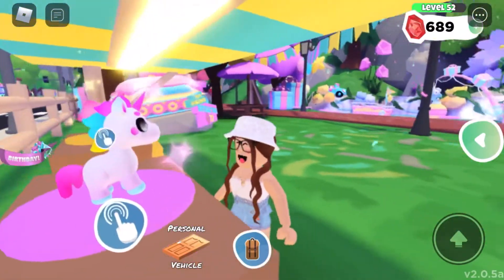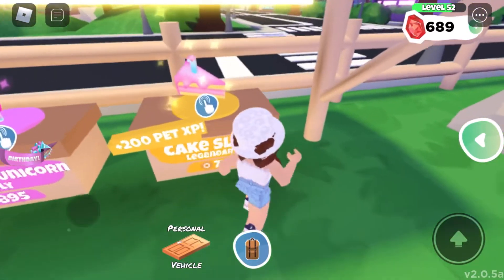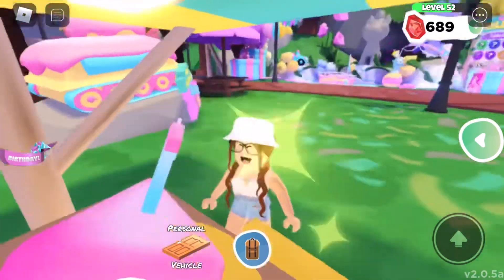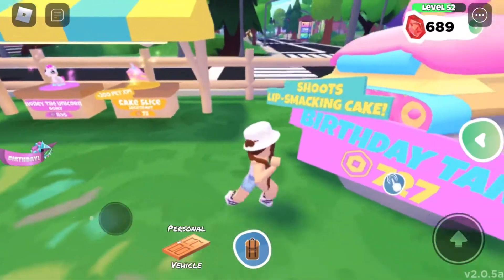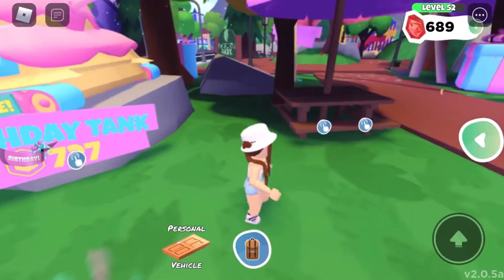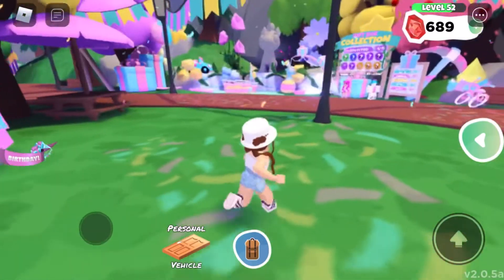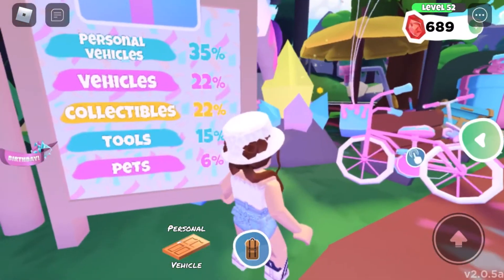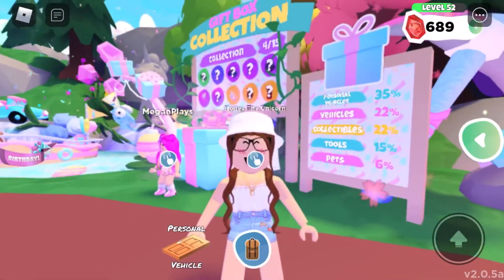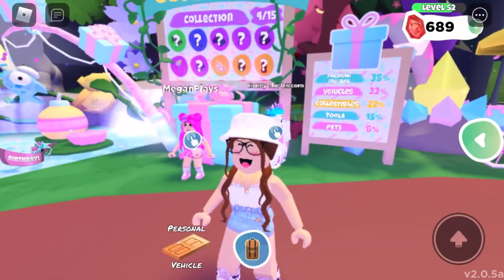Over on the left, here's Honey the Unicorn for 895 Robux — it's super cute. There's also a Cake Slice which is Legendary for 75 Robux, giving your pet 200 pet XP. The pet XP weekend is coming up soon, so you might want to save those. And there's the Birthday Tank for 727 Robux — it shoots out cake. From the gift boxes you have a chance of getting personal vehicles, vehicles, collectibles, tools, and pets.